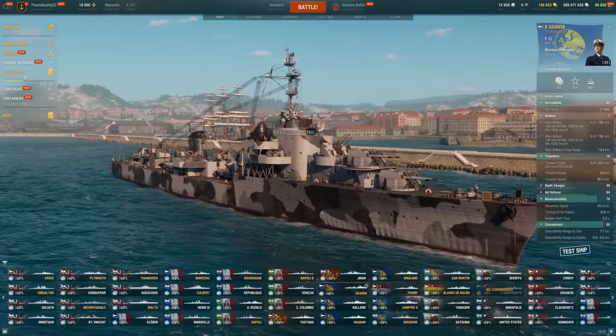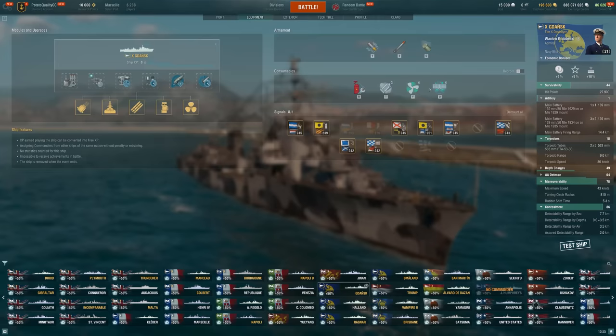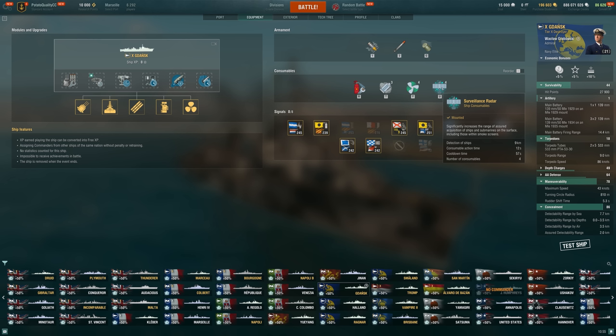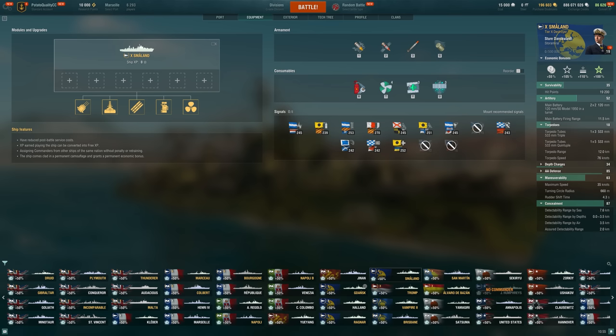Today I'm taking a look at the Gdansk. This is the new tier 10 in the Pan-European tech tree for destroyers, and it's pretty insane considering you have a radar and a smoke. That radar is a little bit interesting — only a 12-second uptime but a 9-kilometer detect on a destroyer. Compare that to Smaland, which is a premium, with only 7.5-kilometer detect. It lasts a little longer but less range, and no smoke on that one either.